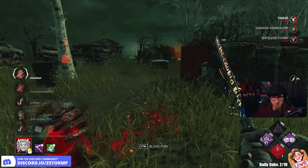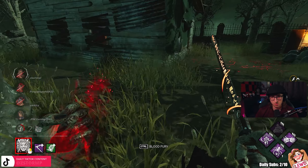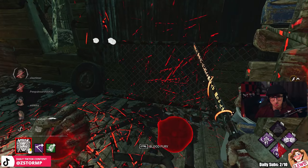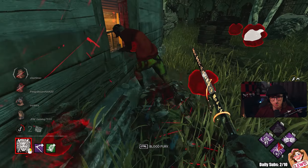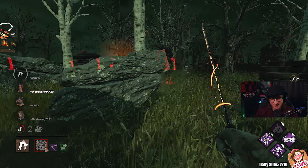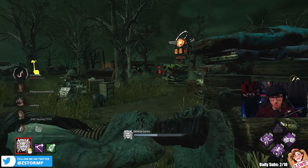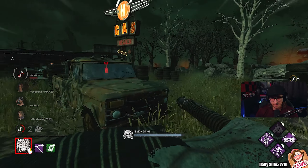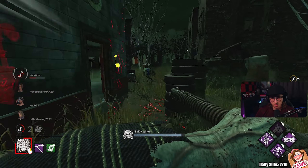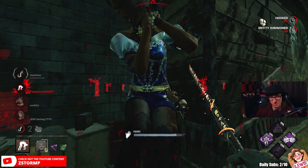We can get our stacks if we can — we get our stacks so that we can speed around, but the problem is Play With Your Food is bugged at the moment. It would be better if we kicked that gen. I'm not losing stacks. All our survivors are already healed as well. Let's see how quick we are — we're not at the full speed unfortunately. It looks like you lose two stacks every time but you can always get to endgame anyway.